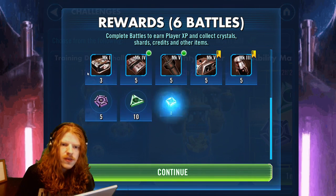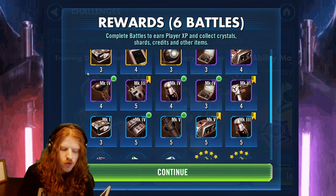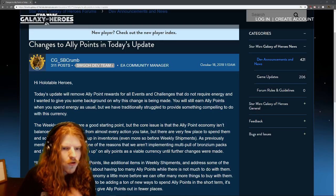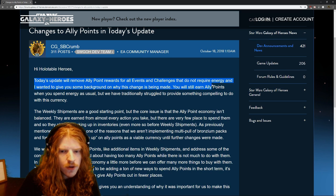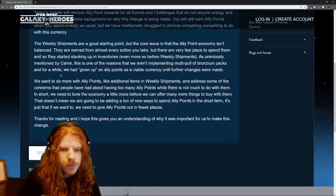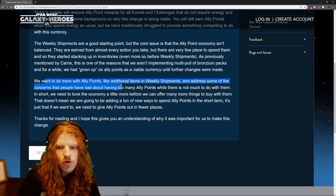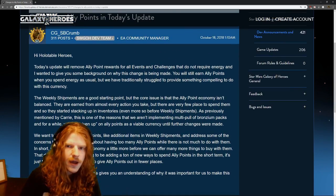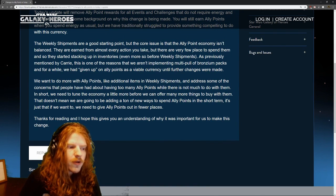In challenges they did remove ally points — as mentioned in a post I'll show in a moment — so you're not going to see any more ally points there. Back on October 18th, 2018, they made an update to remove ally points from events and challenges. Long story short, they wanted to do more with ally points — additional items, weekly shipments — because people were stacking huge amounts and if they started giving gear for ally points it would be too expensive for them.